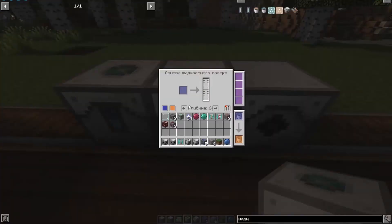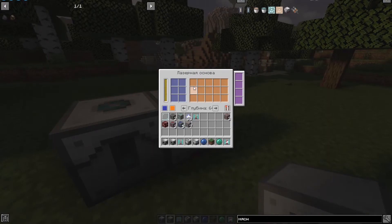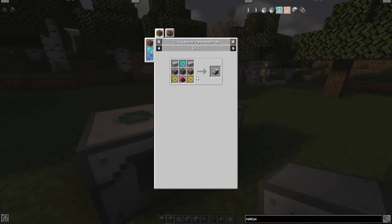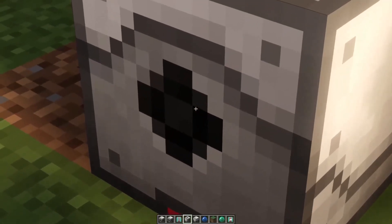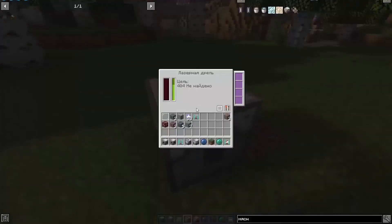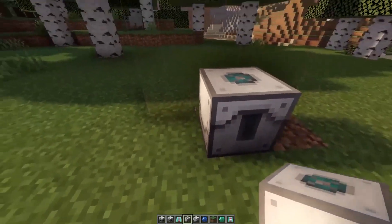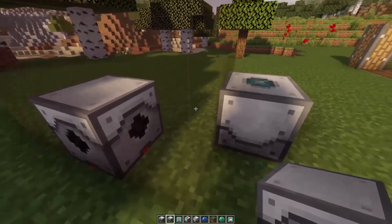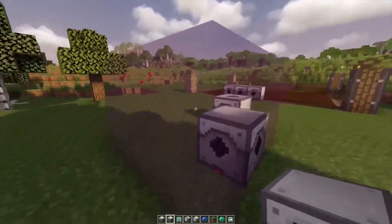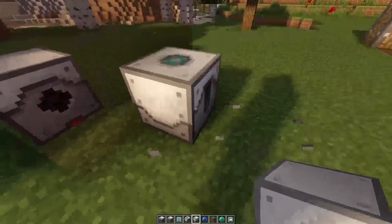Next we consider three blocks: laser drill, liquid laser base, and laser base. The laser drill and laser base are needed to generate random ores for energy. Here is the crafting for a laser drill and the laser base. Install the laser drill with the face pointing toward the workspace area. Install the laser base within the working area, and enter its coordinates into the laser drill. Without this, you will get an error.